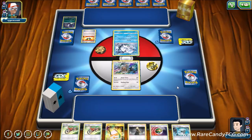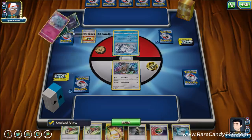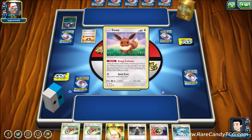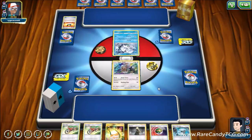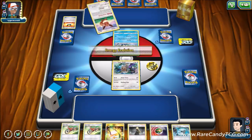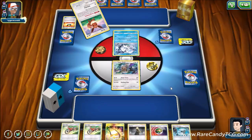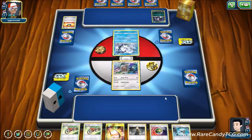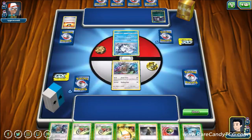We see Umbreon and an Alolan Ninetales hit the discard. Then an Eevee — maybe this is a non-GX deck with Shrine of Punishment and four Alolan Ninetales. Or maybe they play the GX but just run the baby one for flexibility with that ability. We'll have to see what happens.